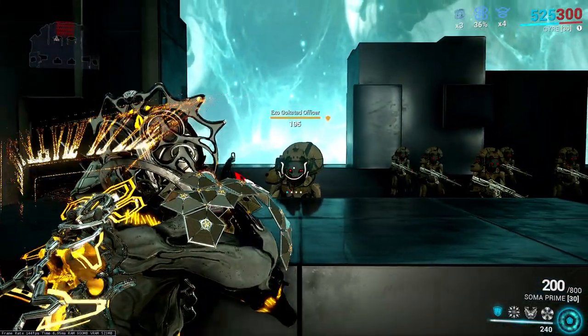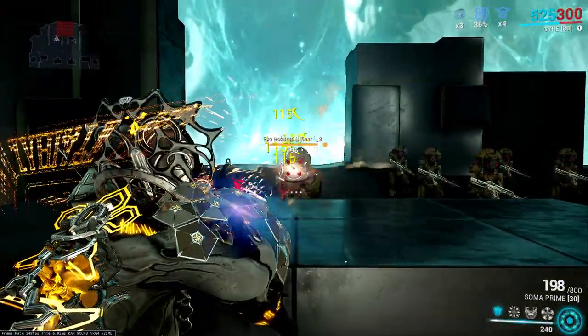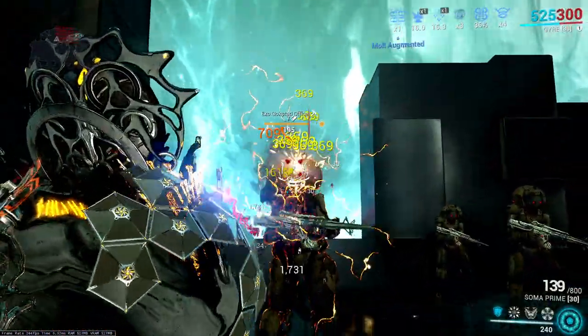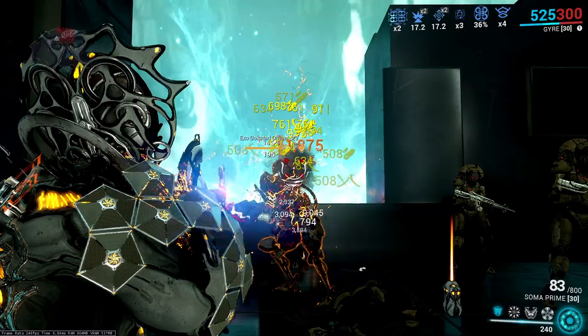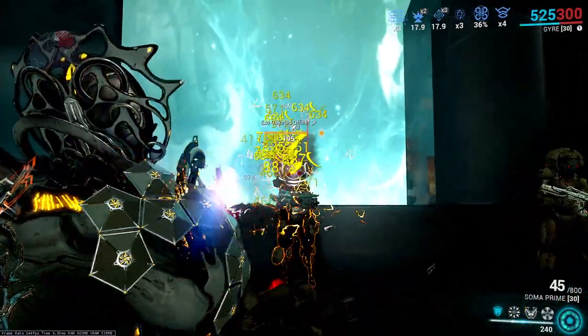It's just normal Soma, but now instead of 12 damage base, it has 36. As we start to get Split Chamber and all of our Galvanized mods up to par, the damage will start to increase. You'll see visibly our test dummies are going down pretty fast.